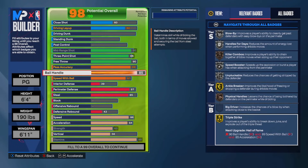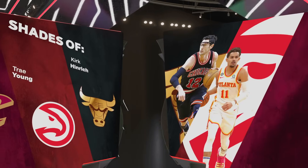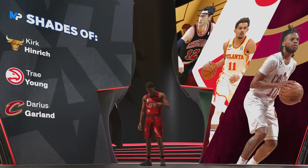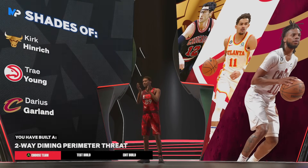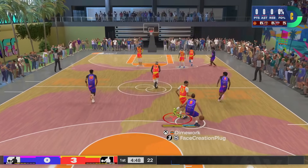Everything else as far as defense and strength on the build is pretty straightforward. So if I were to make the build again this is what it would look like, and when you go through it you're going to get the comparisons of Darius Garland, Trae Young, Kirk Hinrich — and the build is going to be called a two-way diamond perimeter threat.